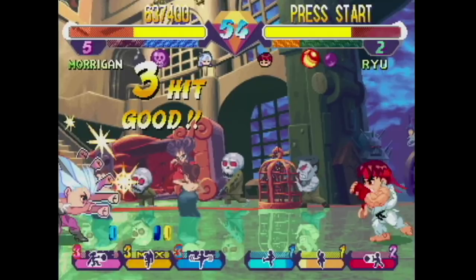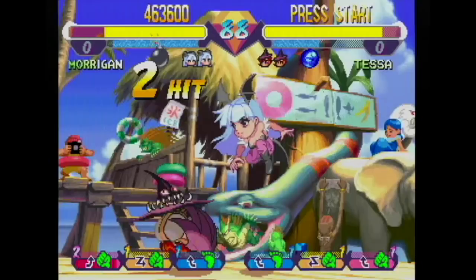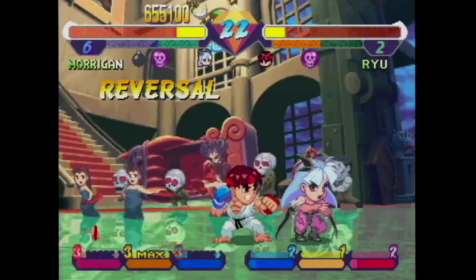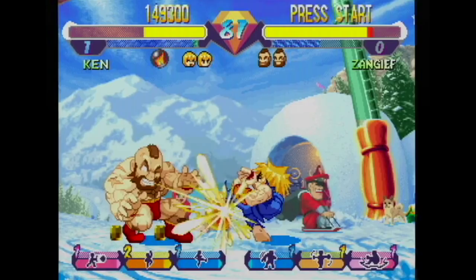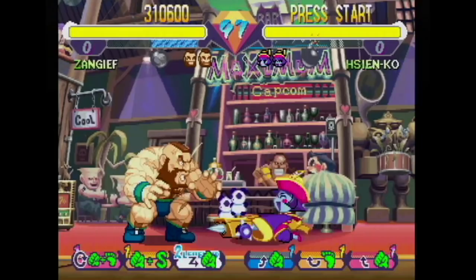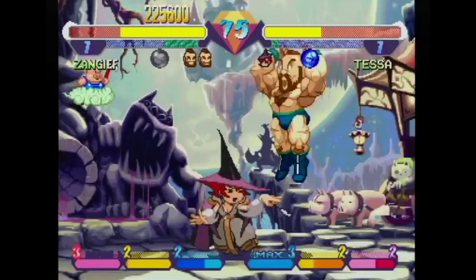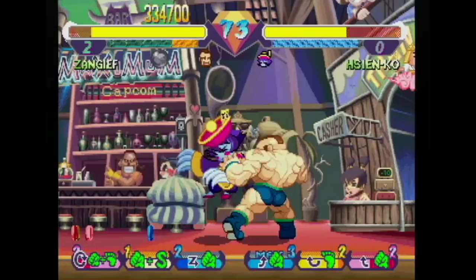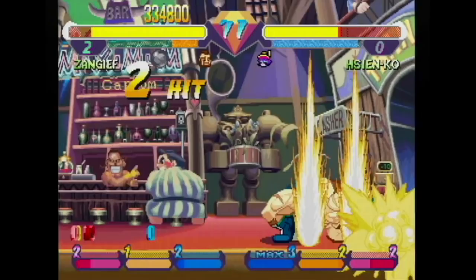For example, Morrigan's Soul Fist fireball is hugely powerful at level 3 versus level 1. It's very important to collect these gems if you want a powerful character. There is only one punch, one kick, and one special button — simplified from Street Fighter, and it works really well. Each character can start a small combo with just the punch button, and you can build on it by pressing punch, kick, or special. Your character's outfit changes with each successive button press. My only real complaint is that there are so few playable characters — Capcom should make a sequel with at least 30. Check this game out; it's also available for the Saturn and makes use of the RAM cart.